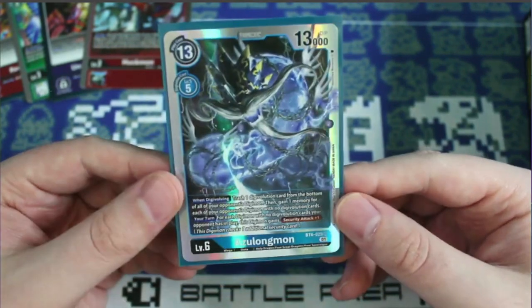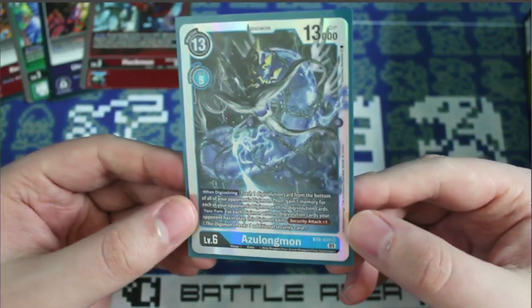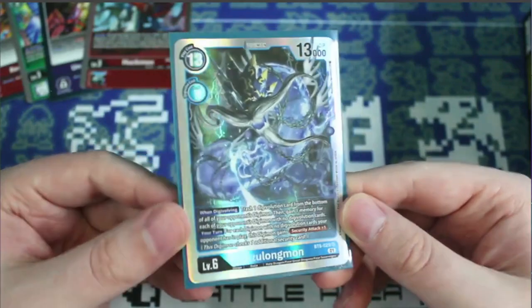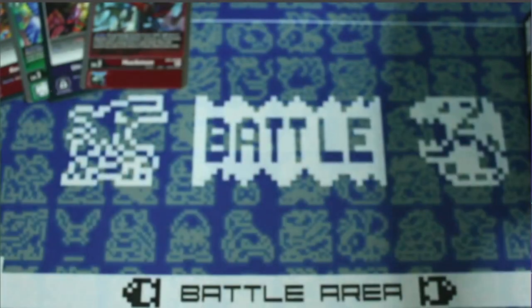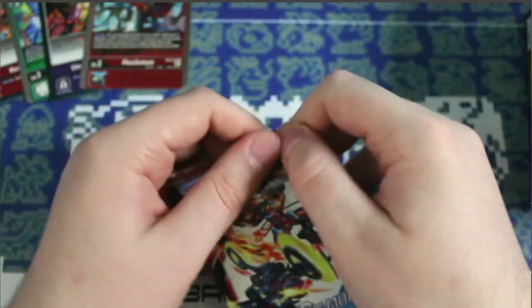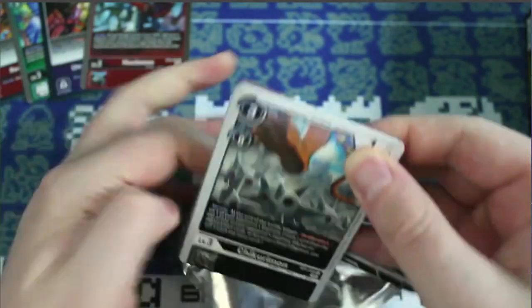Zoolongmon is a really good partner for HexBlastmon. For every Digimon your opponent has without digivolution cards, it gains Security Attack plus one — so it can just come through and clean house in the late game, going through their security stack while you lock them down early game with HexBlastmon. Definitely another deck likely coming to the channel since I play a lot of blue.